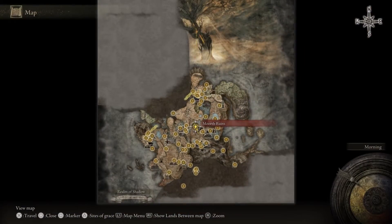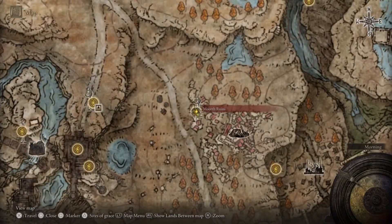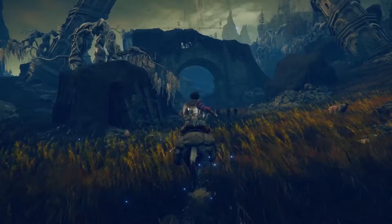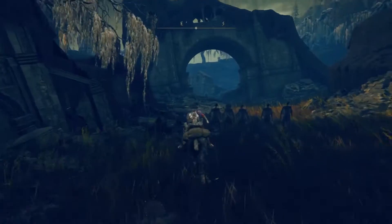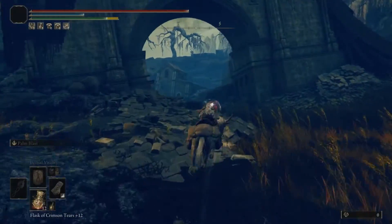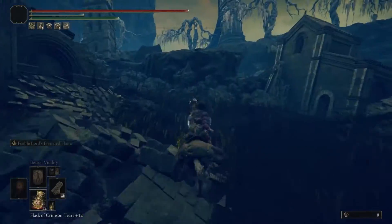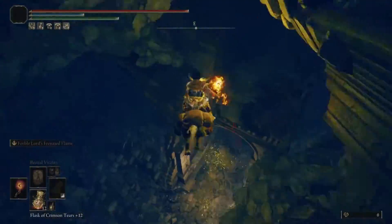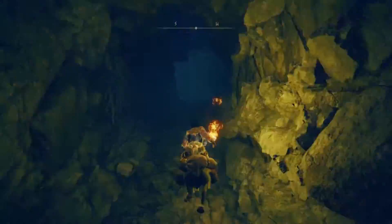Here's the location of Commander Gaius in Elden Ring's Shadow of the Erdtree. Starting from the Morth Ruins site of Grace in Skadu Altus, head straight ahead and take a left after passing under the broken bridge. Jump inside the opening and make your way towards the bottom.